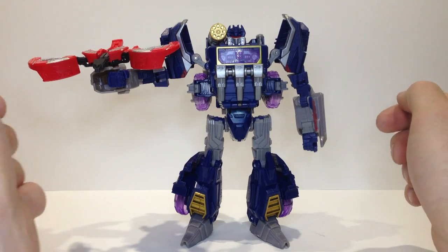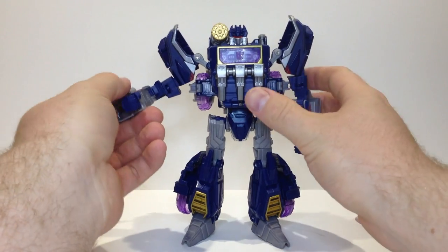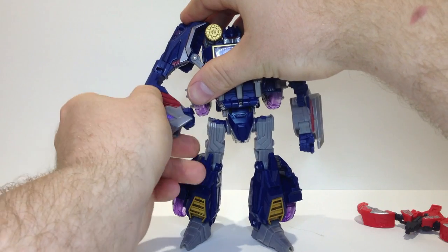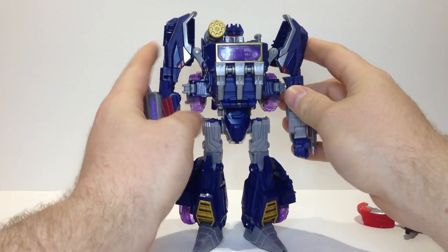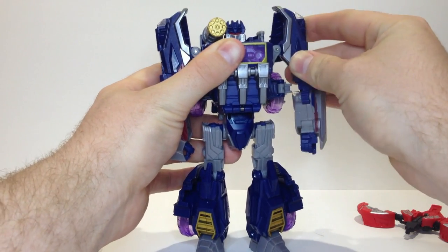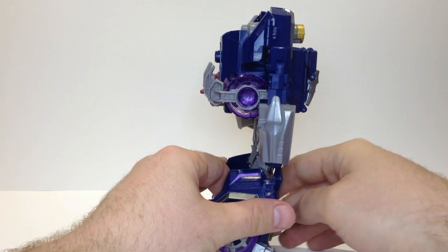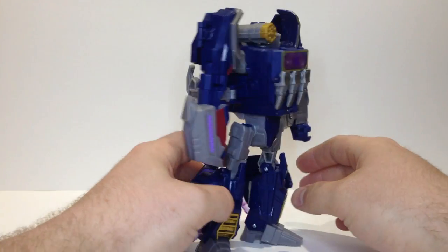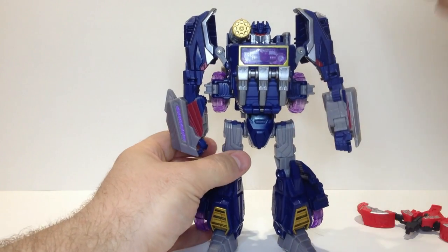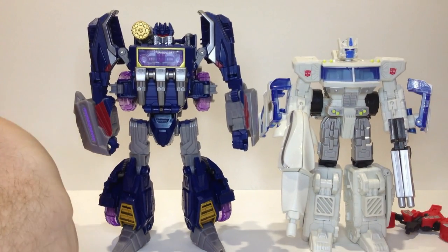We've got Soundwave out of his package, and as you can see he's got Laserbeak on his arm there. Pull that down for the moment and we'll just have a look at the robot himself. When you pull him out of his package, you'll have his arms down, so you've just got to push them up into position like that. He's got a nice thick chest due to his gimmick, which we'll see in a moment — he's a pretty good figure. For size comparison, I'll bring in United Magnus — he is a big, solid-sized Voyager.